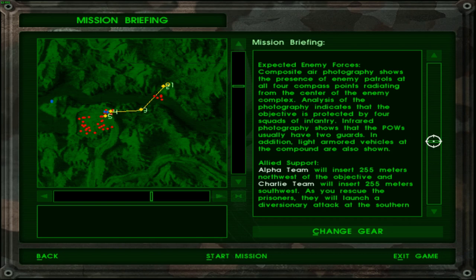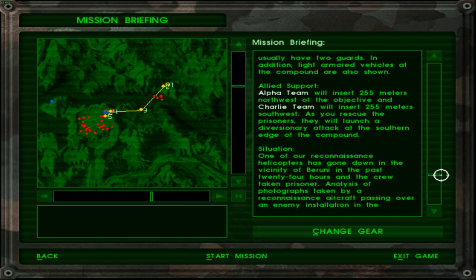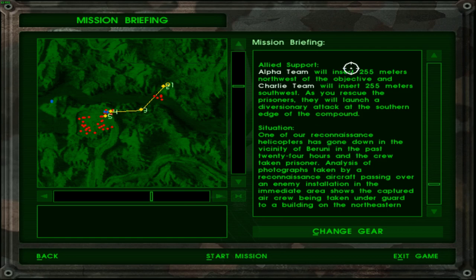Let's see if detection does indeed mean mission failure, and if it does not, I will simply go ahead and use the M4 instead, because that is a far more powerful weapon. Allied support: Alpha team will insert 225 meters northwest of the objective and Charlie team will insert 225 meters southwest. As you rescue the prisoners, they will launch a diversionary attack at the southern edge of the compound. I thought you're not supposed to launch any kind of an attack so that the guards don't execute the POWs. Let's see how this goes. I think I can use the M4, but just to confirm it, I will try with the MP5 first.